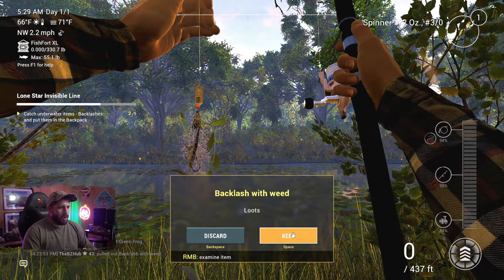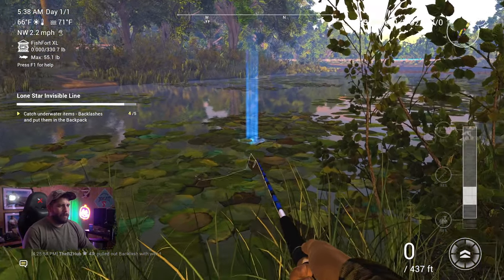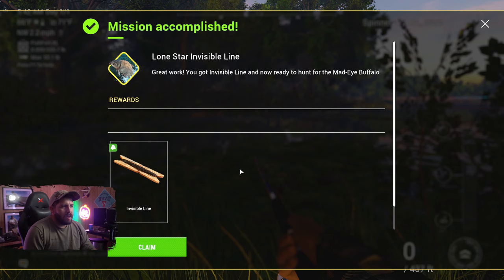I'm going to speed it up here, but that's pretty much all you have to do. There we go — nice one. One to go. Number five — top notch! And there we go, easy as pie: the Lone Star invisible line, just for you so you can go and chase down the Mad-Eyed Buffalo.